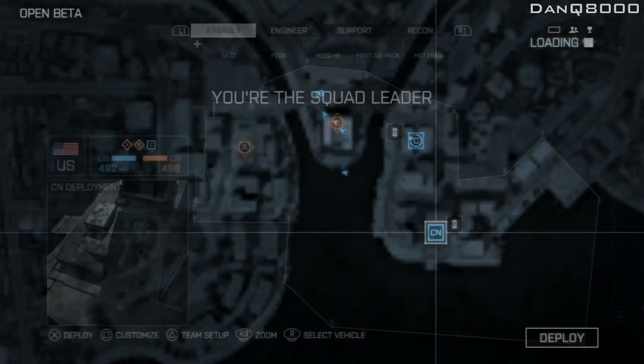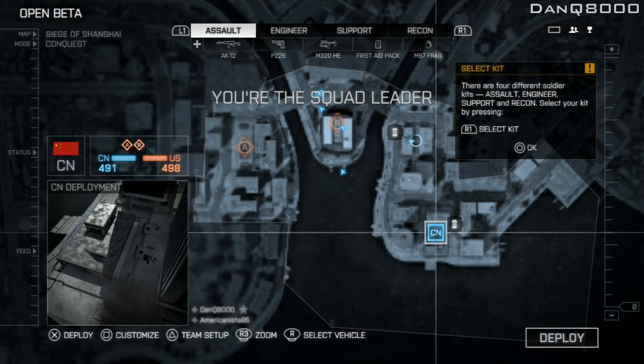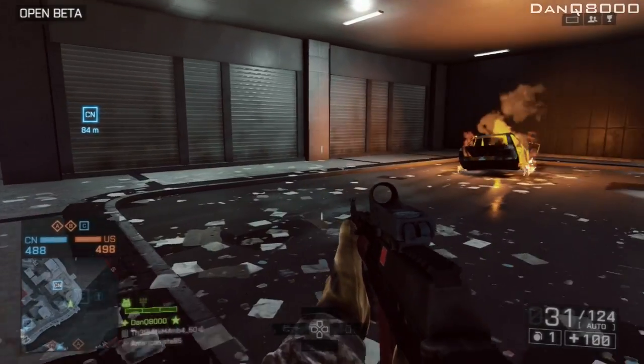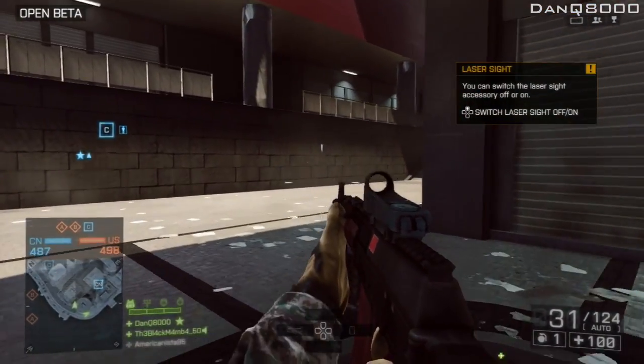We're doing the map Siege of Shanghai. There are also interactive maps in this game where the environment plays a role — apparently there's a skyscraper that can come crashing down. That'd be pretty intense to see, especially from an attack chopper. Apparently I'm the squad leader, not sure if that's a smart thing, but we'll start off with the Assault class. It's been a while, so bear with me.